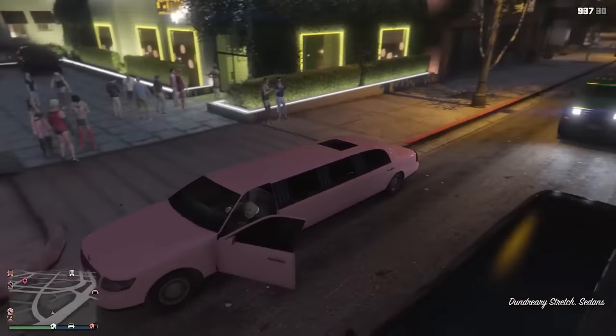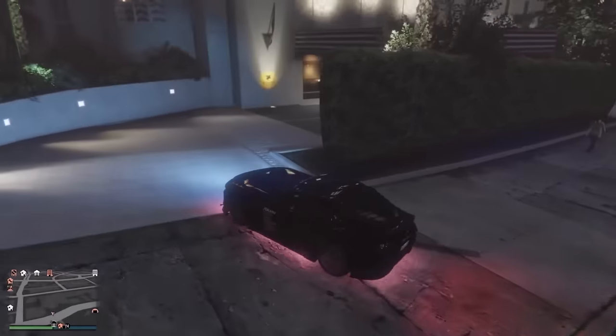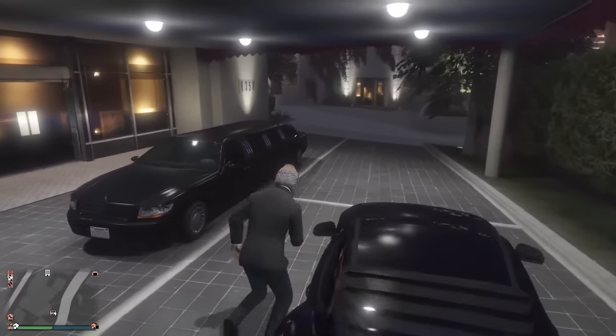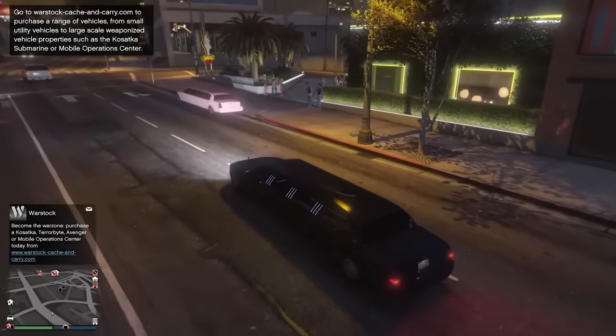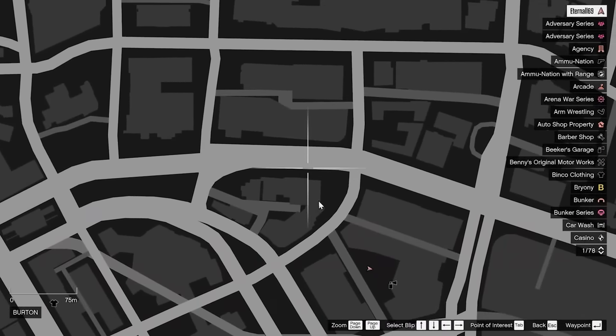This is the pink limo. The easiest way to get it to spawn is to be driving a limo yourself. The best place to find one is all across the top of the city in Vinewood. Once you have one, keep driving in loops around that area at the top of the city, and the pink limo is going to spawn out front of the Cockatoos nightclub.